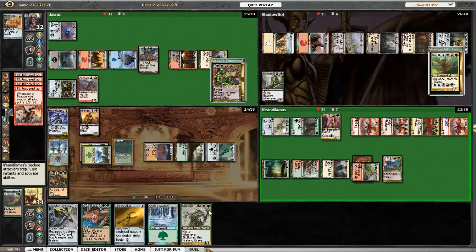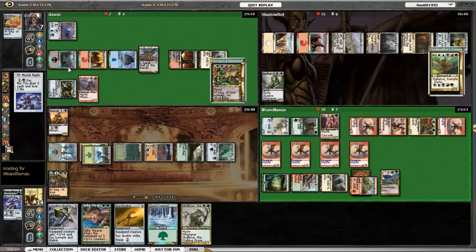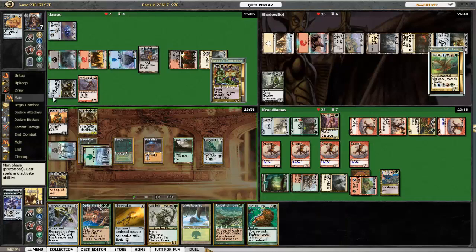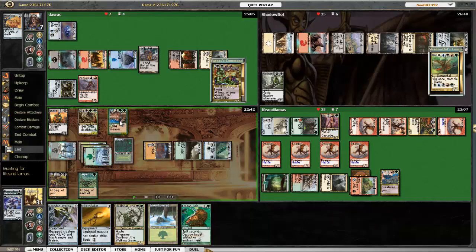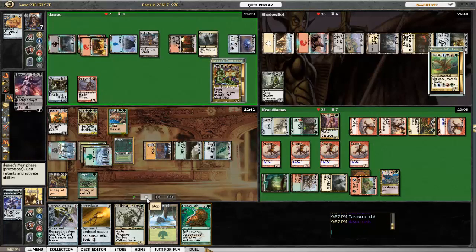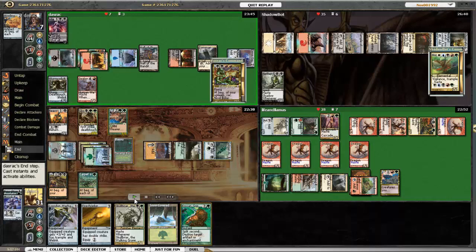Everybody goes after Bolas, knocking him down to 7. I figure I need to stop all the dragon madness, because all these dragons are just going to go freaking nuts next turn. I sac the Replica to get Glissa and the Carpet of Flowers, which isn't going to help me a ton. But I play Glissa and put Spikeweaver out there. Liliana comes out and tutors — I assume she's tutoring for a Wrath at this point. I'm fine with that.